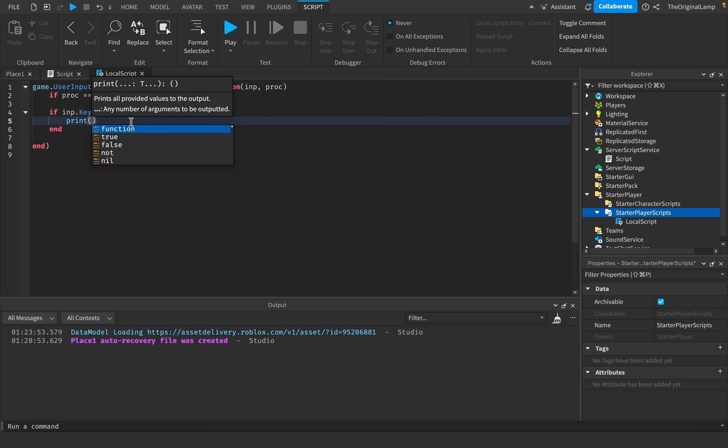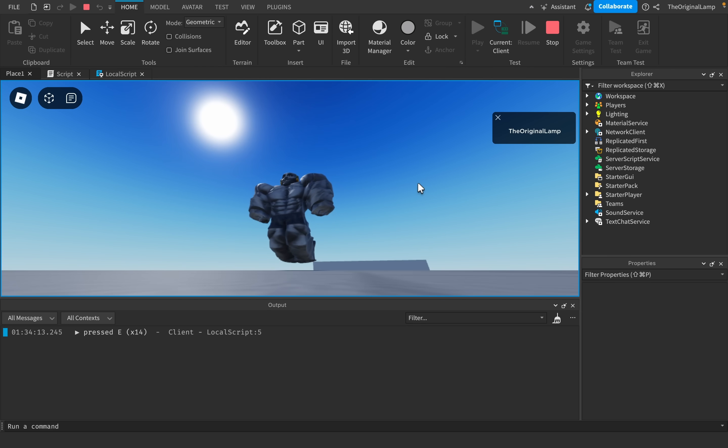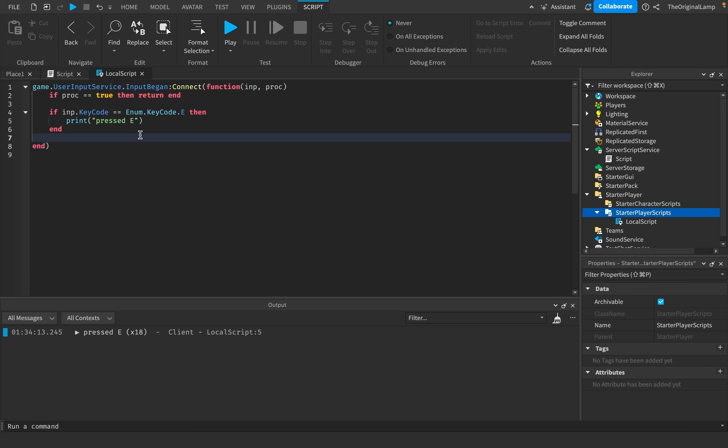So if input.KeyCode equals Enum.KeyCode.E, we can print 'pressed E.' I'm pressing E and it's printing. By the way, my character is floating right now because he is better than every single one of you.